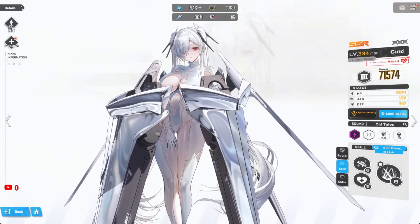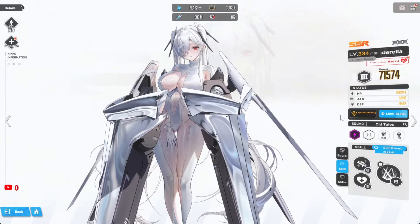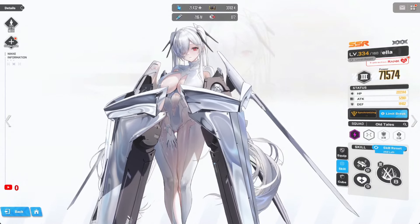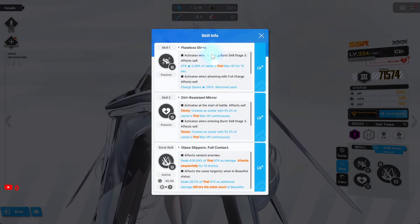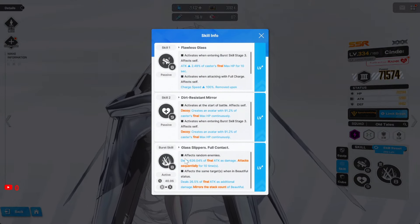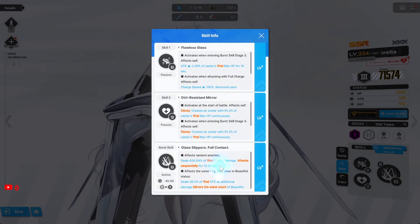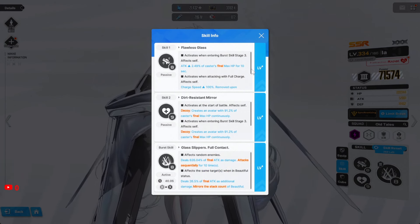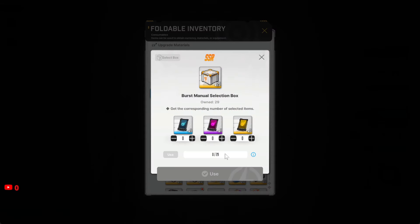The best skills to prioritize are Skill 1 and the Burst Skill — those are the two you really want to focus on leveling up. I didn't fully follow that myself yet, but Skill 1 and the Burst are the most important ones to level.